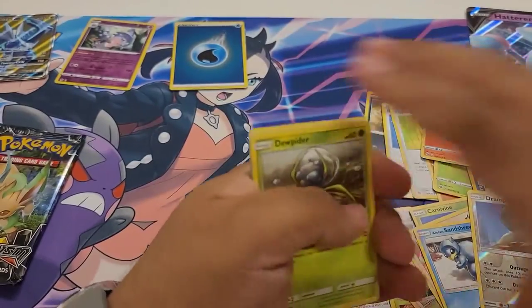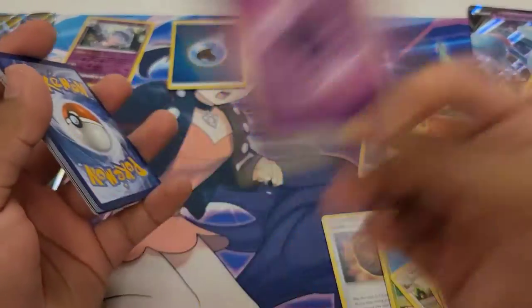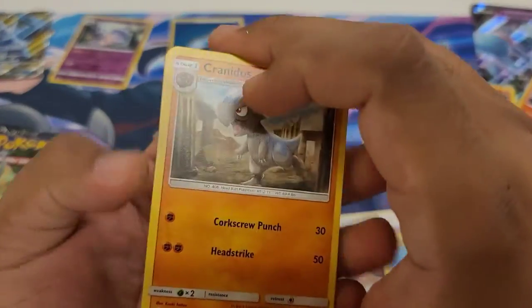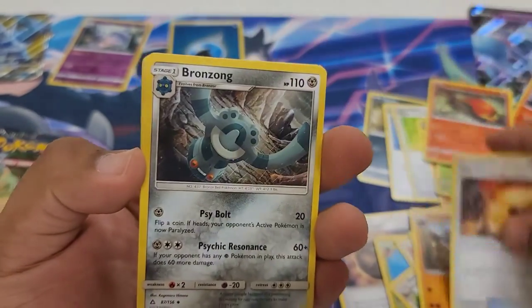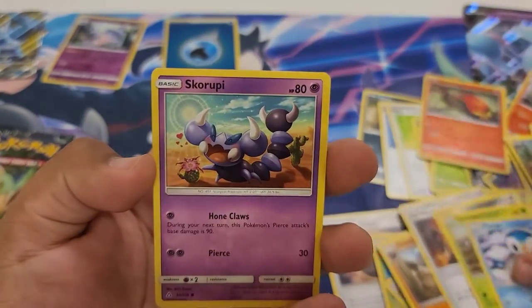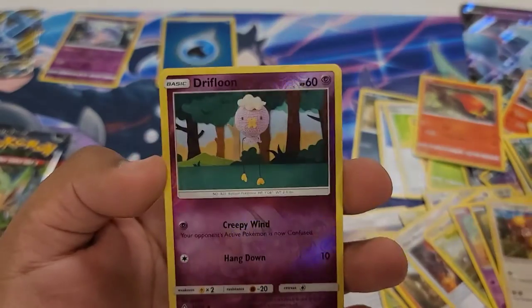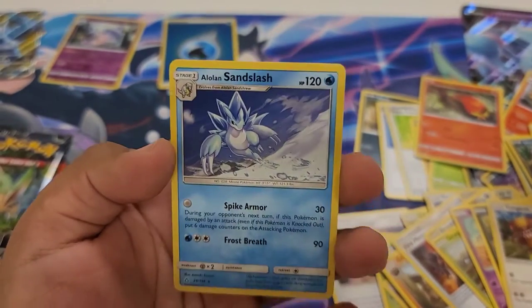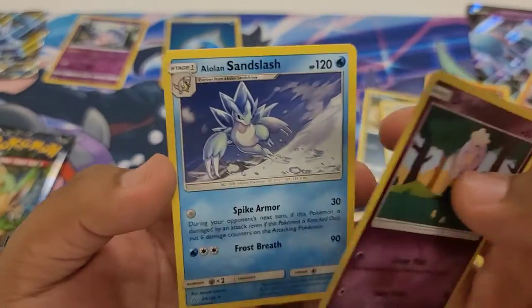Here is your Sun and Moon Ultra Prism code card. One, two, three. I was lucky enough to be able to buy some. Yeet the Psychic Energy! There is a Cranidos, a Fire Memory, a Bronzong, a Dewpider, a Piplup, a Skorupi, a Stunky, a Yungoos, a Reverse Drifloon, and then just a regular holo Alolan Sandslash.